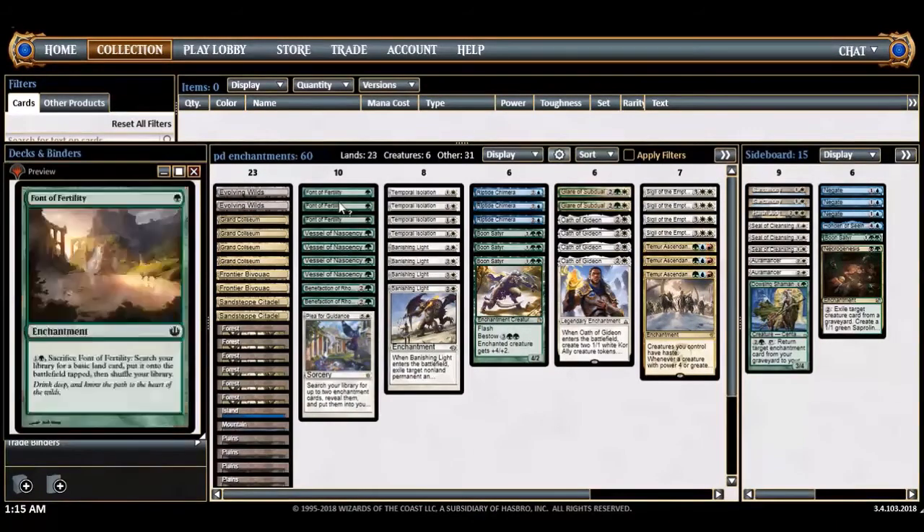Everything in this deck needs to be enchantments. I was playing Cultivate at first, but now I'm playing Font of Fertility because it's an enchantment and ramps like a Rampant Growth for two or three mana. That's really important for getting a turn four Sigil, which is the linchpin of the deck. Having Temur Ascendancy out later means you want to chain enchantments, especially with the Ascendancy-Sigil combo.